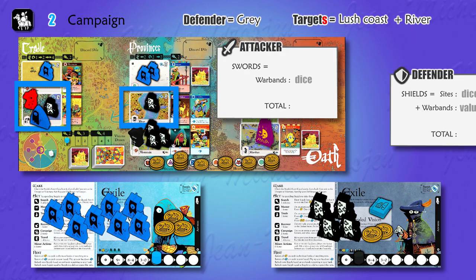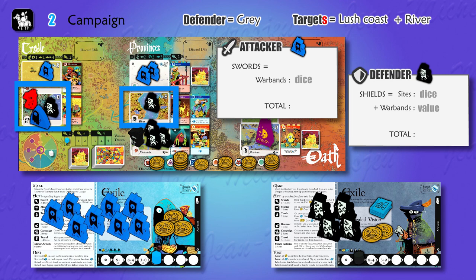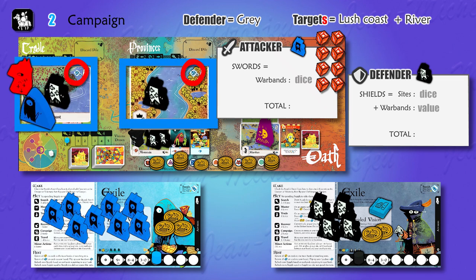Let's do the math. The attacker came with eight warbands, so he throws eight attack dice. For the defender, two sites are attacked, so we add different dice for both sites and one shield per warband — adding up all warbands from all targeted sites, that's two shields.